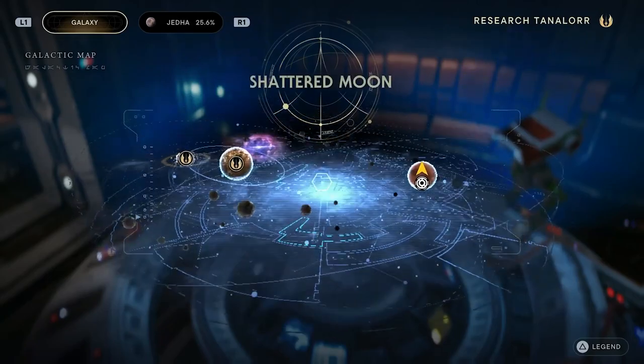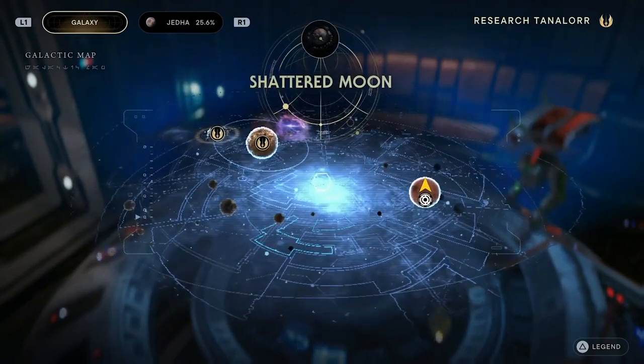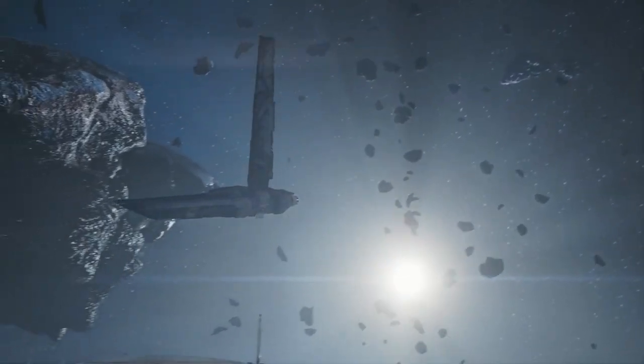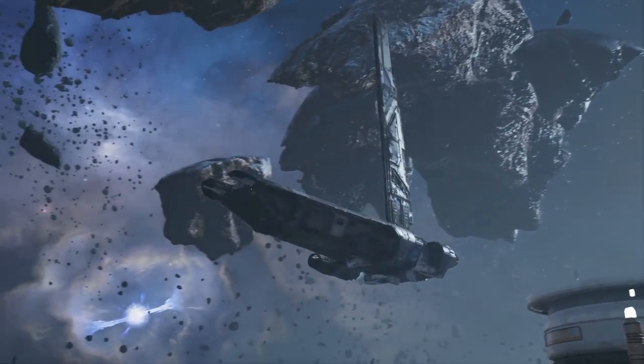One final quick tip: if you want to unlock the other new stance for the game sooner rather than later, we recommend choosing the Shattered Moon as your next location to go to.